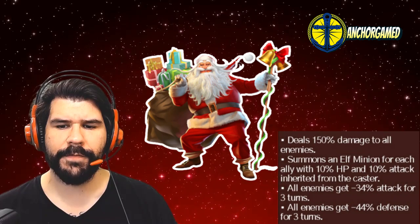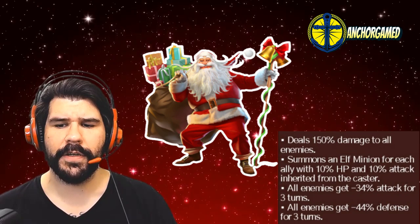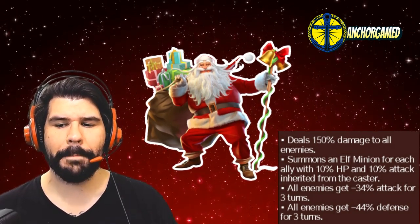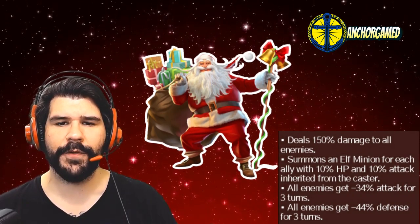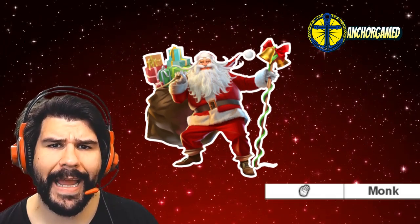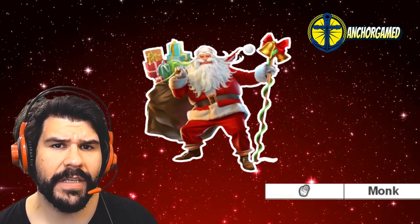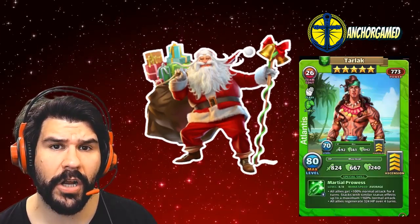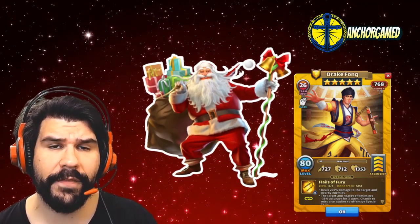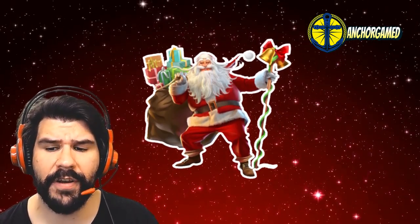He summons an elf minion for each ally with 10% HP and 10% attack inherited from the caster. All enemies get minus 34% attack for 3 turns, and all enemies get minus 44% defense for 3 turns. He's running in at slow speed. He is part of the monk emblem class, which means he might be competing against some really important Titan heroes such as Wukong, Tarlak, or Wilbur, and also some really good defensive heroes such as Joon, Drake Fong, and Jabberwock. So you might have a little bit of competition there when considering your emblems.